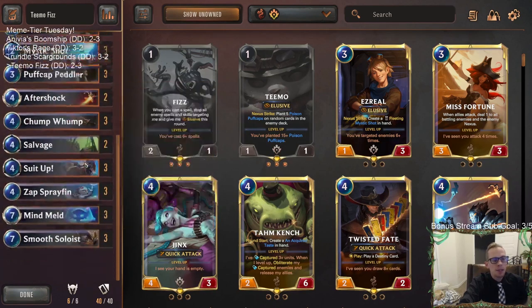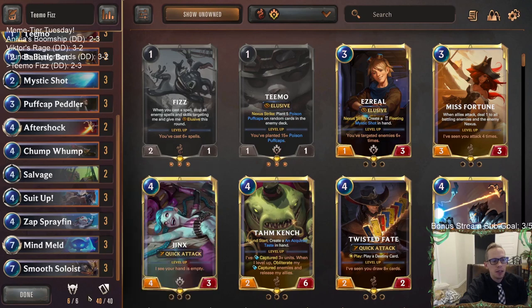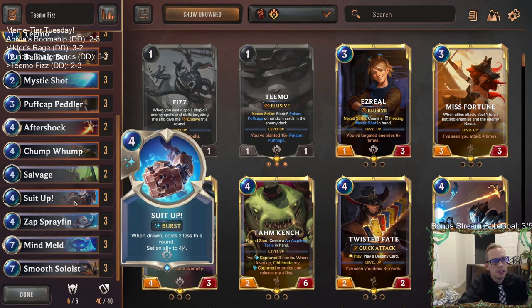Teemo and Puff Caps are just really fun to play. Unfortunately we didn't get to do too much cool stuff with Mind Meld and Smooth Soloist. We played against a lot of aggro decks where games ended pretty quickly — 40 minutes for five games, we just didn't have time to set the combo up. If Riven didn't be all big and overwhelm us and kill us fast enough, like if we could have had just one additional turn, the Mind Meld could have helped and been really cool.